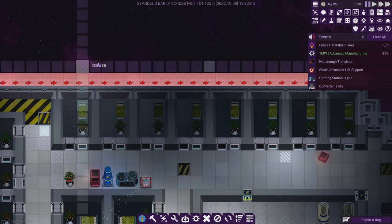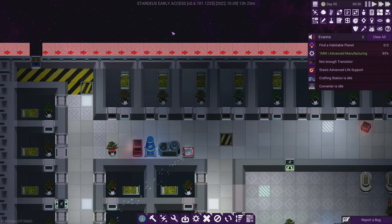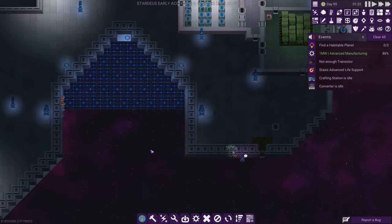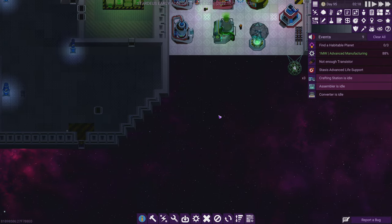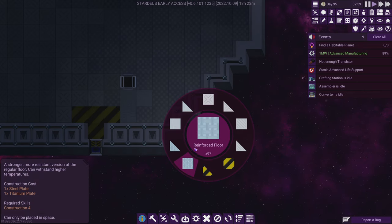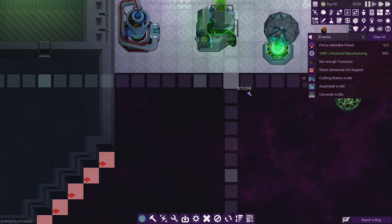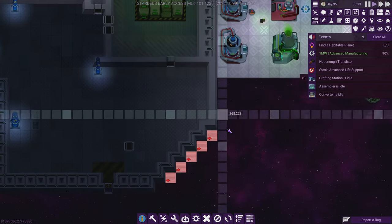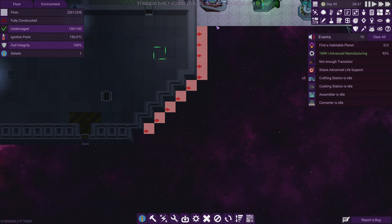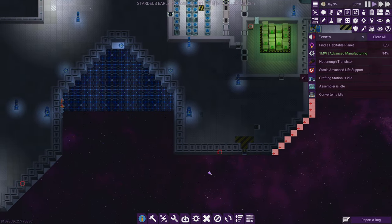I'll queue up a construction project on this side. These micrometeoroids are absolutely something I want to guard against. We'll do a reinforced floor here too just in case it affects the floor. I'll do this side as well — if it comes in it hits this one tile, so yes, we'll do that. We should probably reinforce this side too. The music changed — I think that means the micrometeoroid threat is done and we handled it beautifully. Well done, everyone.